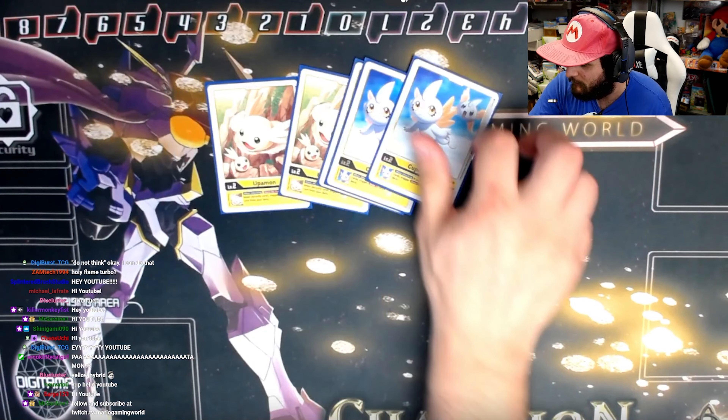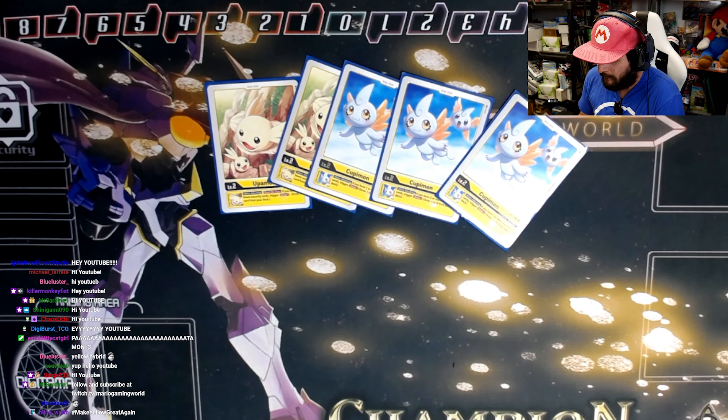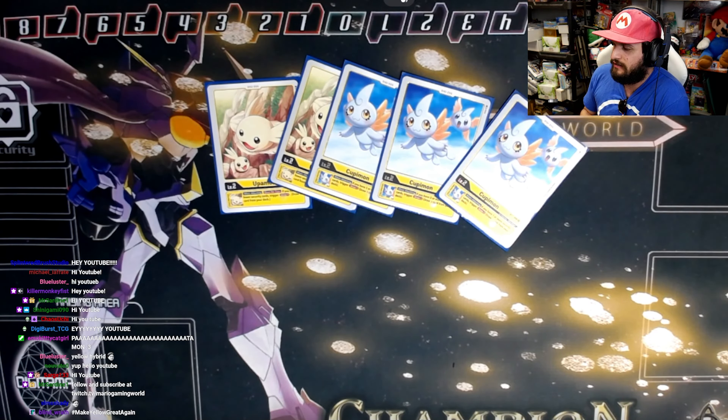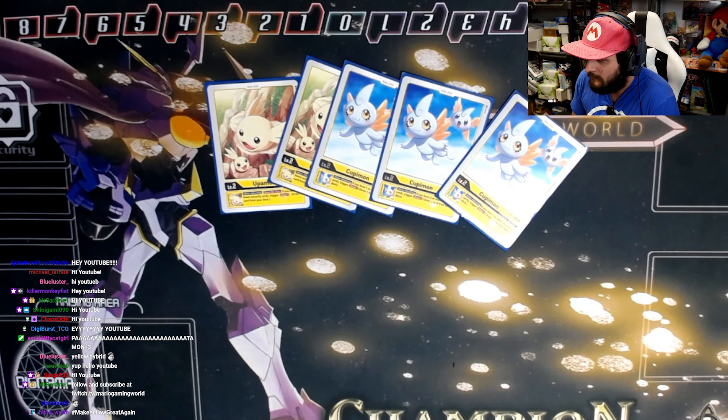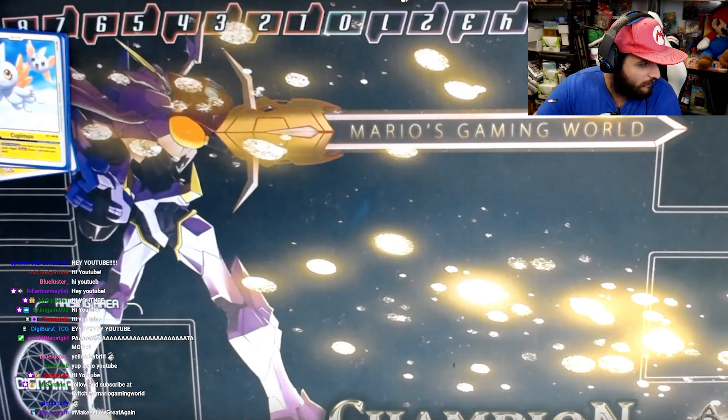Starting with the eggs, we're playing five eggs. Cupimon is the one you want to see the most because you'll have high security, especially at the start of the game. But Upamon is good too because you'll be on the back-pedal sometimes, and the drawing does allow you to win. Five eggs because it's a slower deck — you could literally go through all your eggs, and by then you should probably have won already.